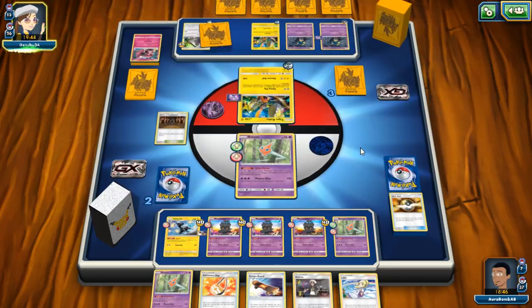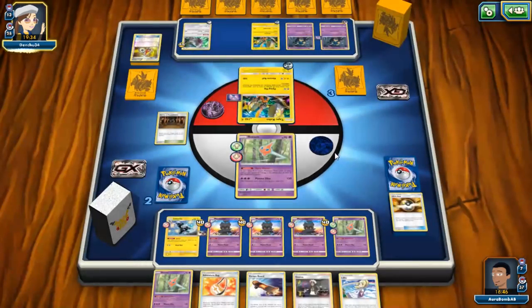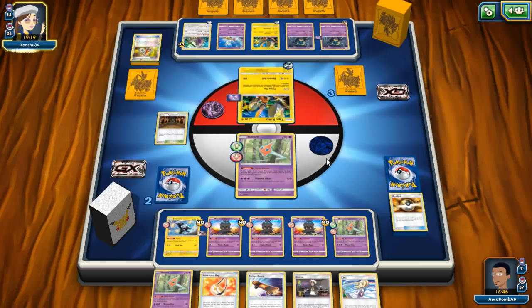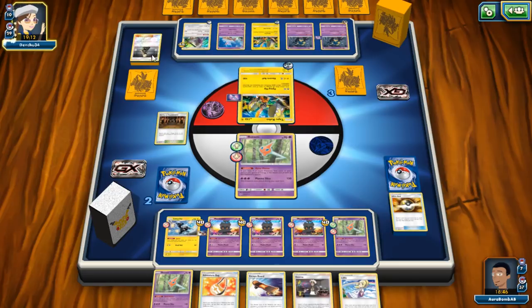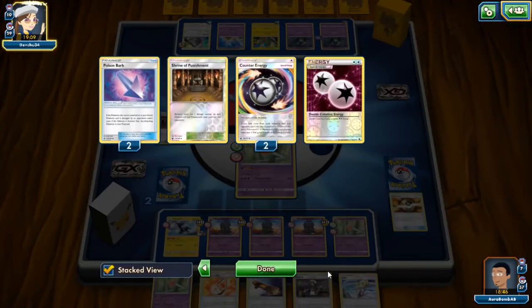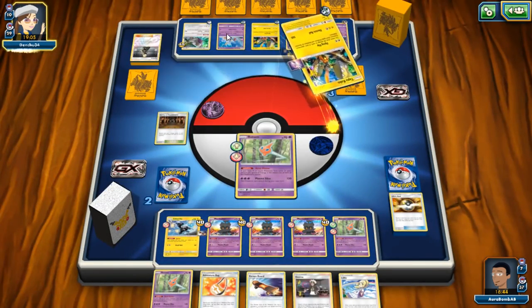We'll take two prizes off our Marshadows, but he won't be able to take three prizes total in the game. The issue is Counter Energy gives his Pokémon free attack too. We just need him not to find Stretcher back into Counter Energy — and he hasn't played any Stretchers yet. As long as he doesn't find Stretcher into Counter Energy we're okay, but he probably will find it. That's why we're running Marshadow — hoping he whiffs. I'll have to attack next turn.